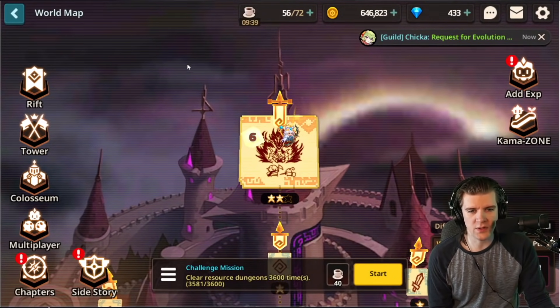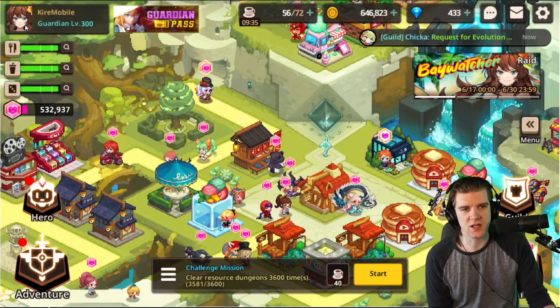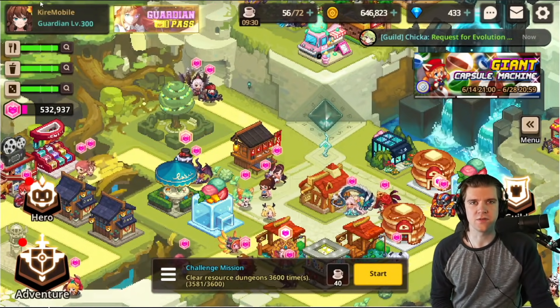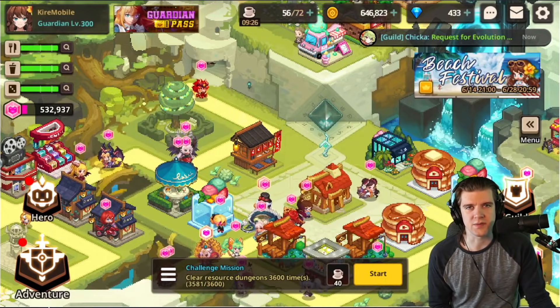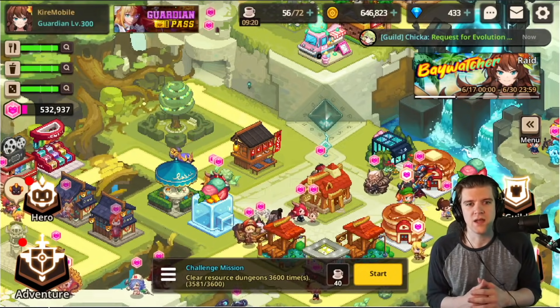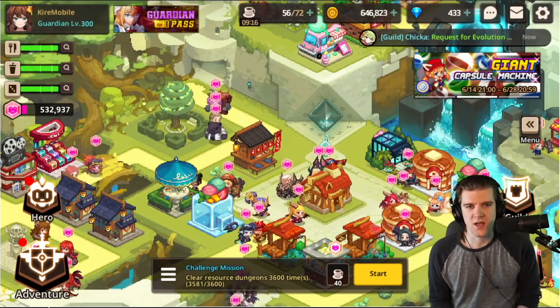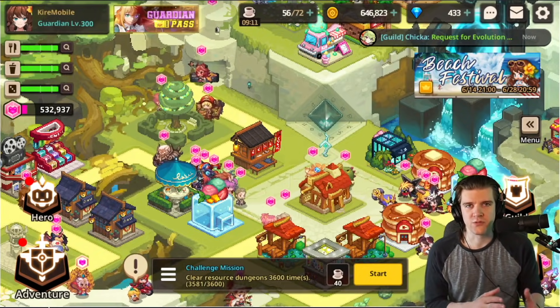Once you beat it and auto it, you'll be able to sweep it, so you can just go in and sweep every day and get a ton of event rewards. You should get pretty far on this even if you're free to play, even if you're not doing the 300 gem refresh. A lot of people in the comments said don't do the refresh — you should be able to do it yourself if you just play actively through all other parts of the game and maximize the actual event rewards.